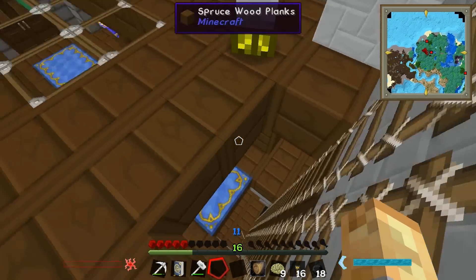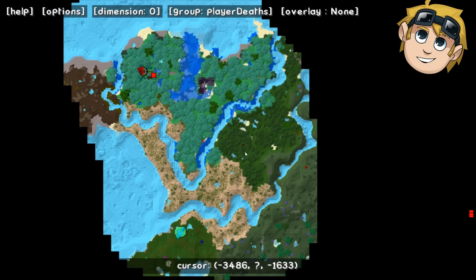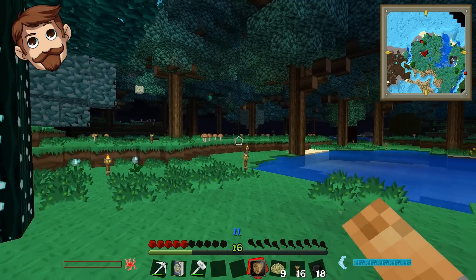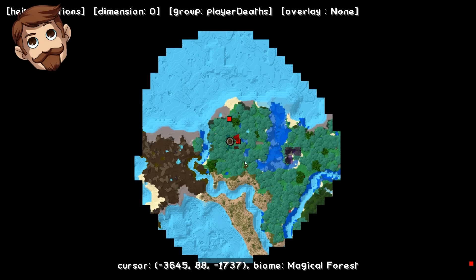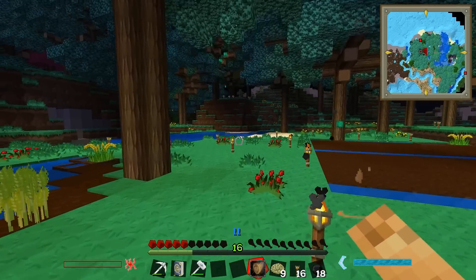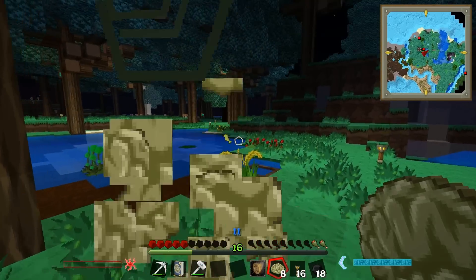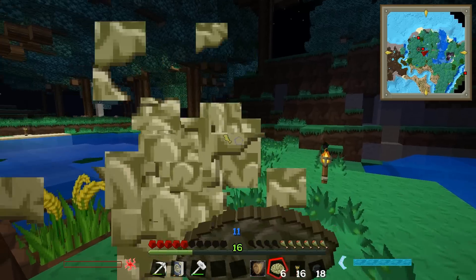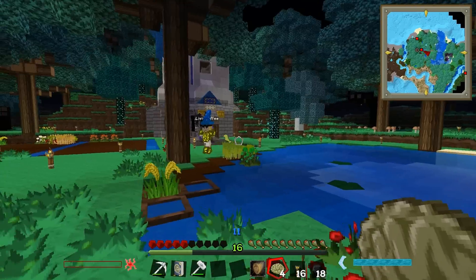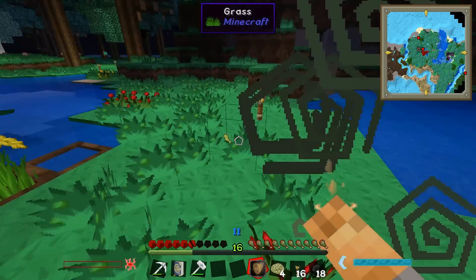I'm gonna need a shovel for snow — I can't see any snow biomes on the map. Wait, I've got 'touch dig' — I can dig snow with my fists. I just dug through the door! I can't see any snow anywhere. Why do you need snow for a fireball? It's weird — I guess it's because it's a projectile, like you throw a snowball. Should we go on a hunt for snow?